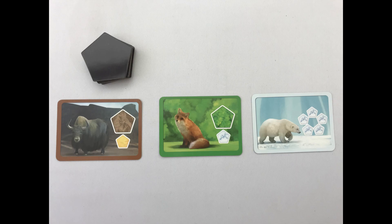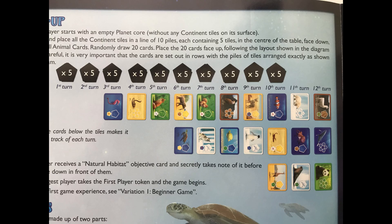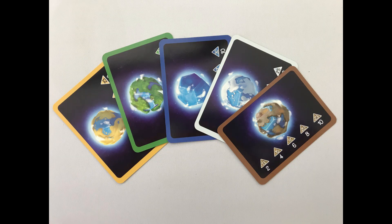Obviously this means that animal cards extend further out than the continent tiles. Create a second row of animal cards under rounds 6 to 12, and a third under rounds 10 to 12. Here is a pic from the rulebook to show how it should look. Secretly deal a random natural habitat to each player face down, and return the rest to the box.